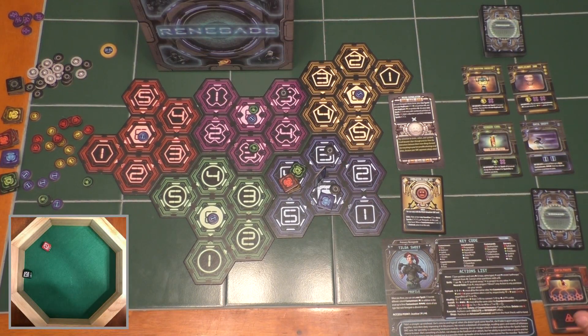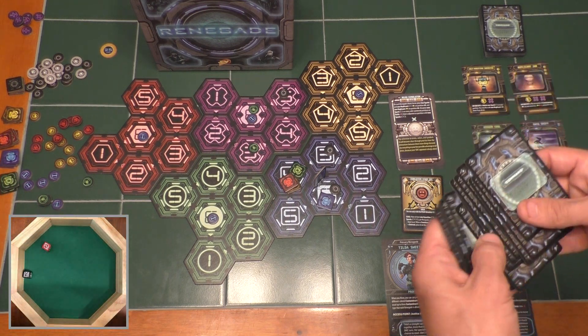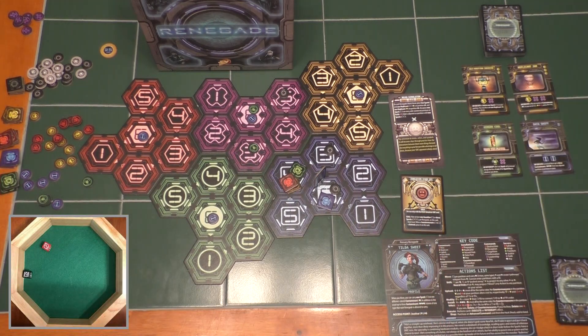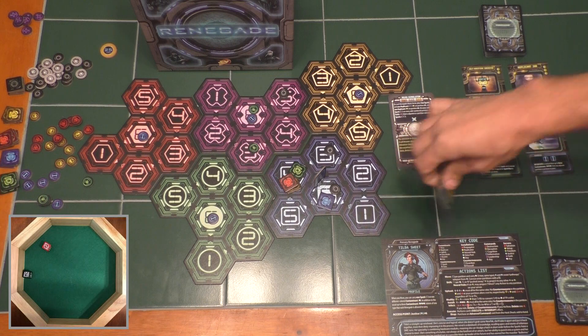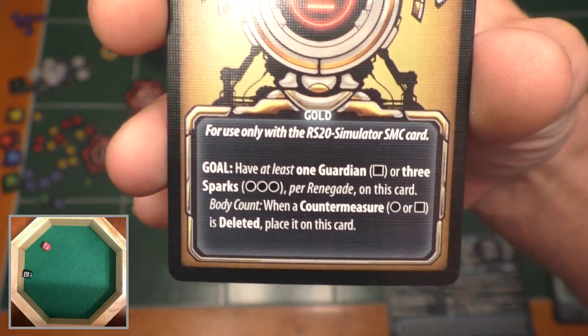End of game step, new deal step, hack shack purge. Again, we haven't even looked at the hack shack yet — I'll just leave it. We do have to shuffle my command deck and draw five new cards. Moving on to the gold countermeasures phase — don't forget your intel step. You need to pick up this countermeasures card and read what your goal is, otherwise you'll be blind.